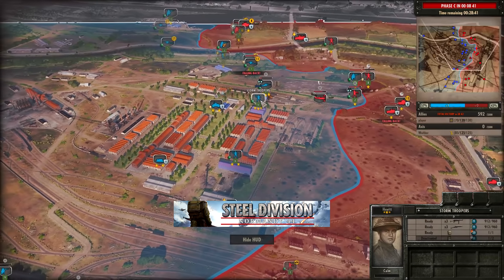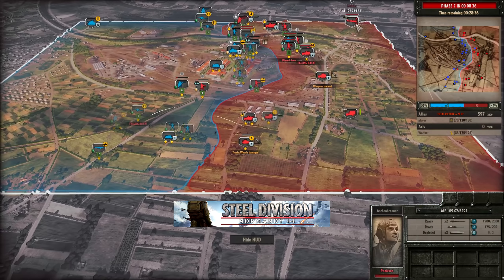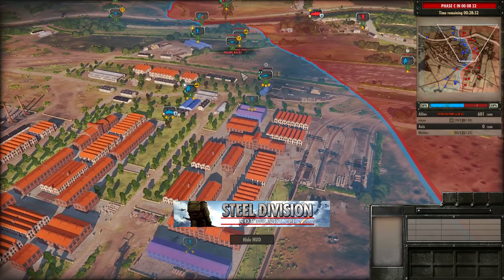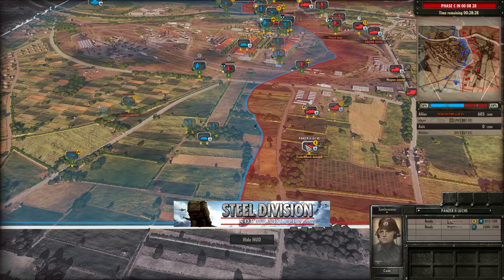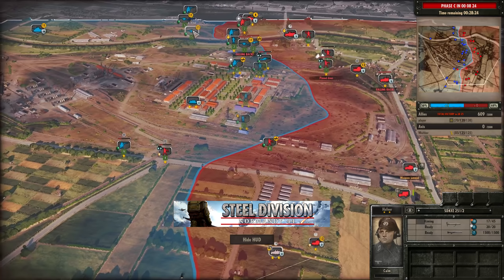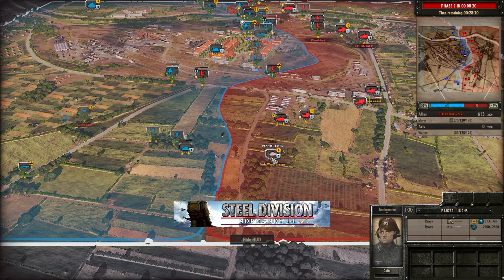Now the ME 109 G2 BR21s come in — I was wondering when we'd see some air force. It looks like Walther makes the first move with the G2 BR21, trying to go for the kill onto the 6-pounder on the top side to open up some ground there. Now Walther has finally started to pin and kill off some of these AT guns, which may open up the opportunity for the Panzer 2 Lux. But this one on the bottom side has a track damage — that's not very helpful and definitely slows down the advance of that vehicle.